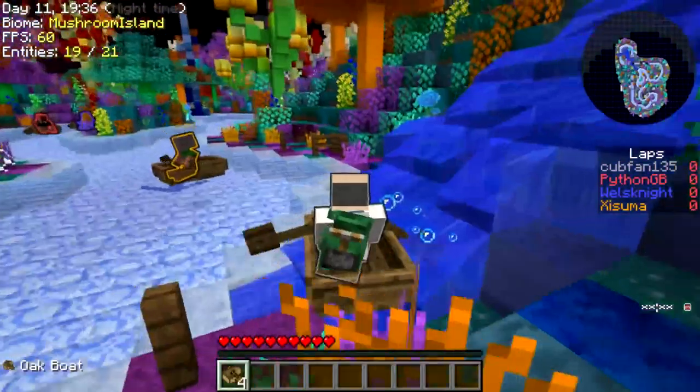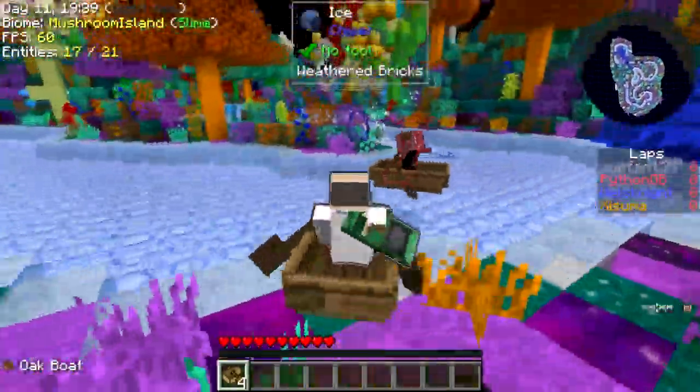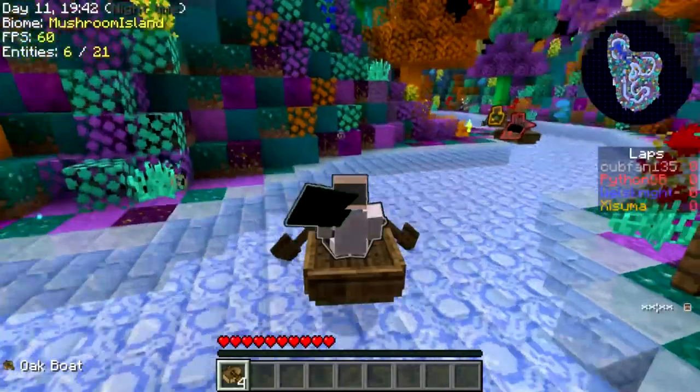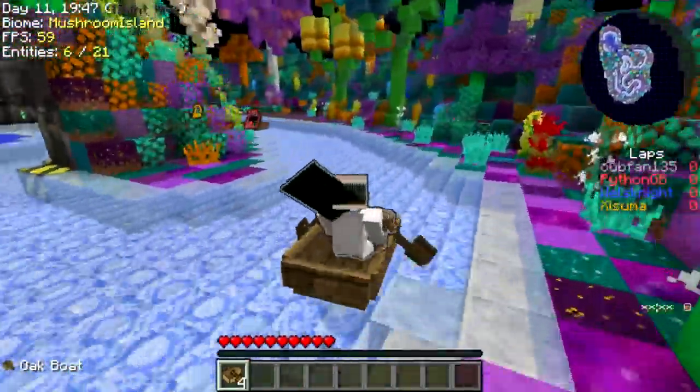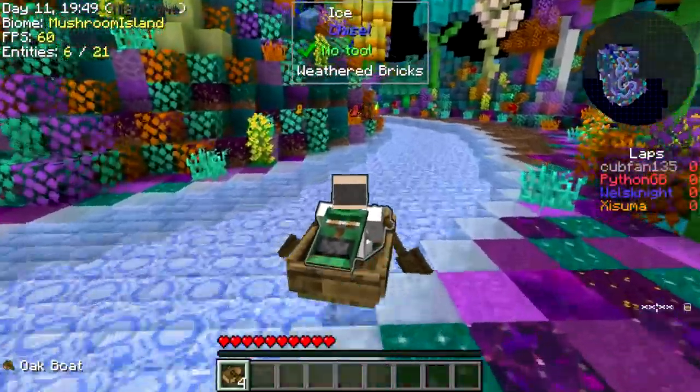I'm in the waterfall! Get out! You sneaky devil, Cub. I'm watching you. Take him out! I missed out on something cool, I think. Down this way. There's some shortcuts, it looks like, throughout the map.